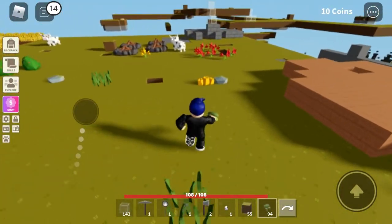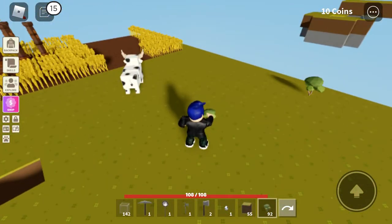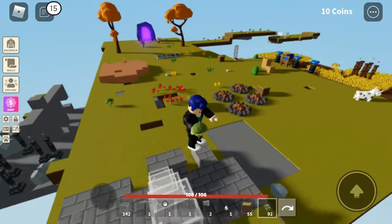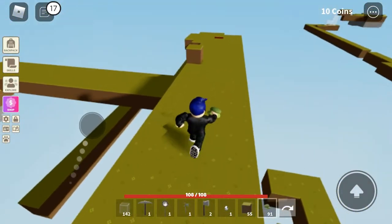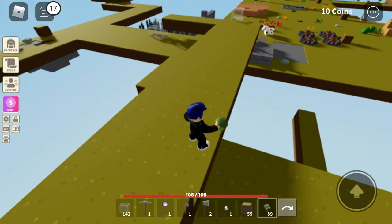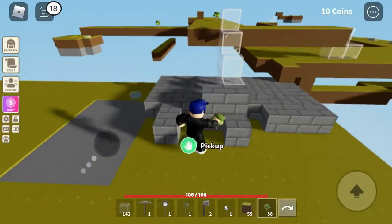Now I just have to wait. While I'm waiting I might as well place some more trees around — typical farmer stuff. I want to make a tree farm and another farm for my animals. I have two cows, but I want a chicken so I can make eggs.